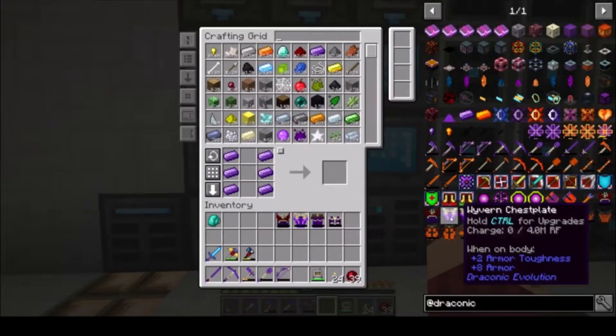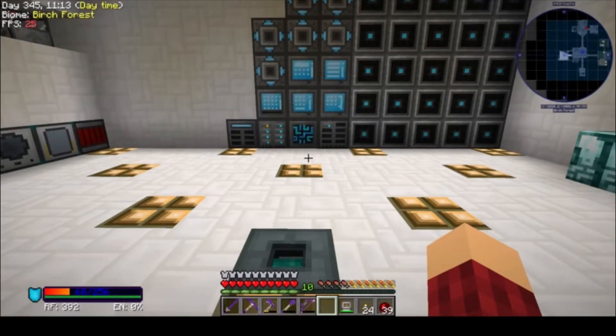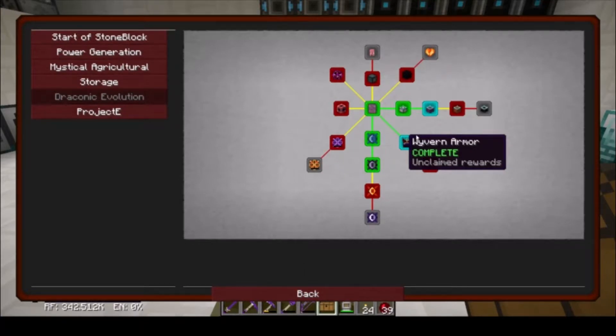We can trash all of this old junky diamond armor I've been wearing and throw on our awesome new Wyvern armor — it looks freaking amazing, I love the way it looks. We also completed a lot of quests, so let's go ahead and claim all of this.